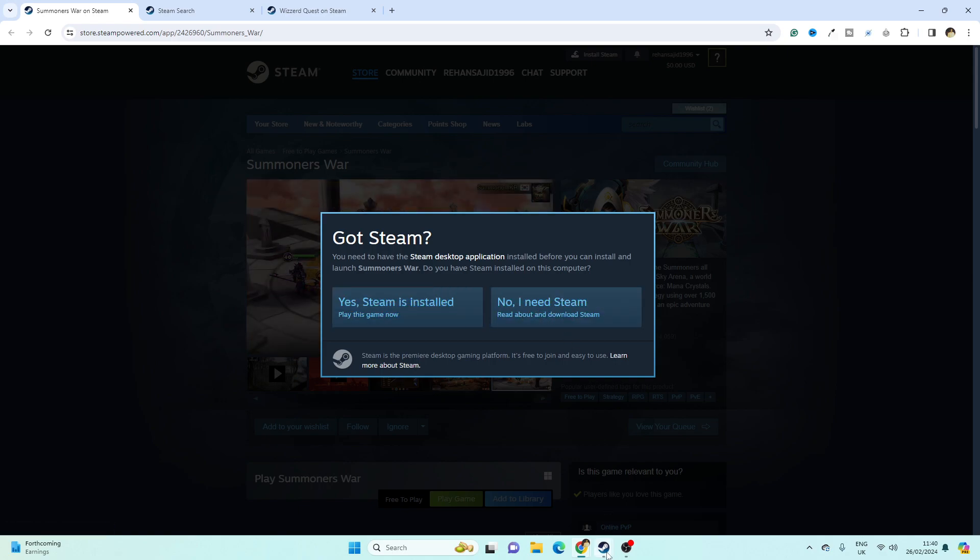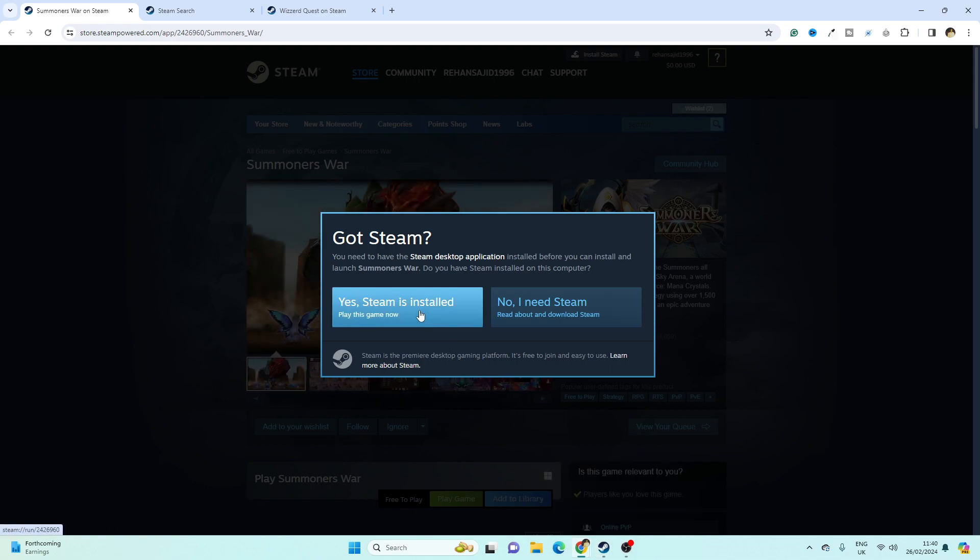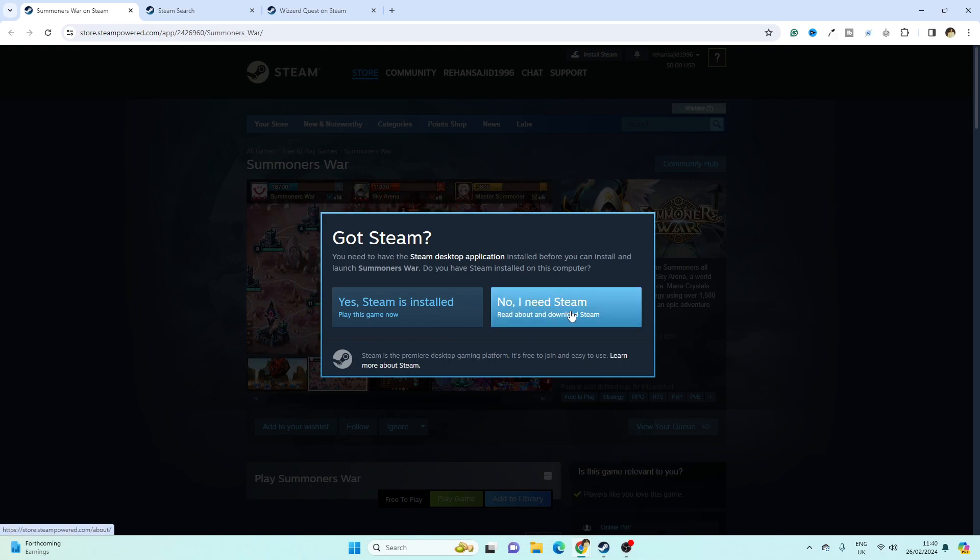If you have already installed Steam, then simply click the first option. If you don't have Steam installed on your PC, you have to click on the other option. I have Steam installed, so I'm going with the first option.